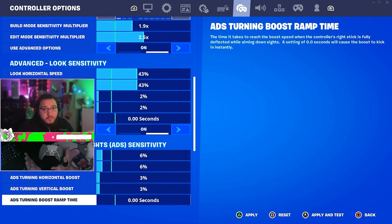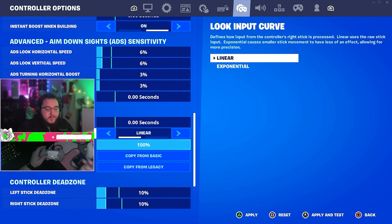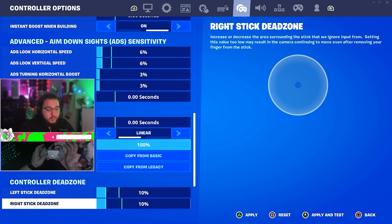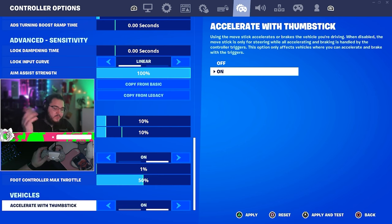My ADS is 6.6 with a 3.3 boost — pretty low, but I've been playing well so it's not a problem. Look dampening time I used to have at 0.3, currently at zero but I might try 0.3 again. Linear is my input curve. Aim assist at 100% — I need my aim assist. Dead zone is 10/10; every controller is different, sometimes you need it higher due to stick drift. Enable foot controller on for a little extra aim assist.